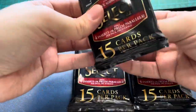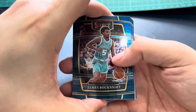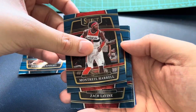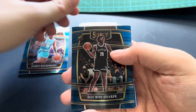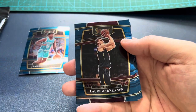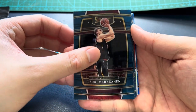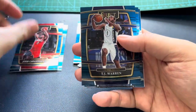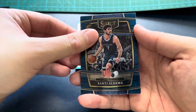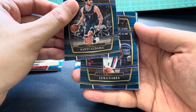Let's start with the first pack: Book Knight RC base, Curry base, Harold base, Levine, Layron Sharp RC, Lori, Markanen. Next card — same Josh Christopher RC, TJ Warren, Santi Aldama RC, RC for Detroit — Luka Garza.